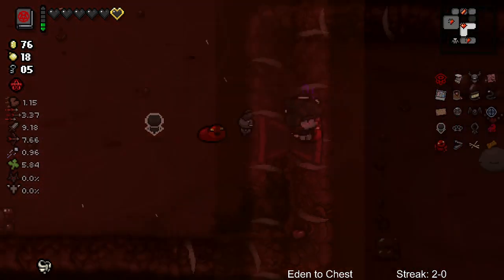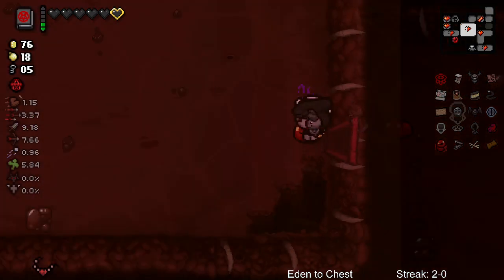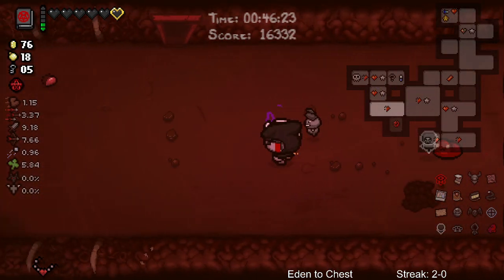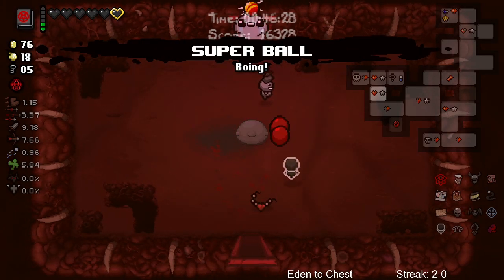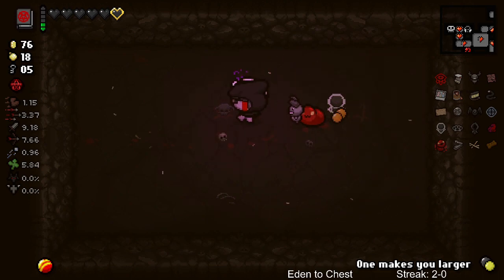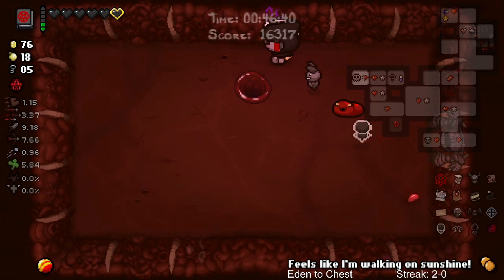Let's actually drop this - wait a second. Forgot about this one. I don't know if I like this one with him - so it makes the orbitals spin around the character, which is cool, but maybe not for Little Brimstone. I think I'd rather have like this. Or wait, here we can take these. No, we don't want to take those. All right, let's go, get out of here.